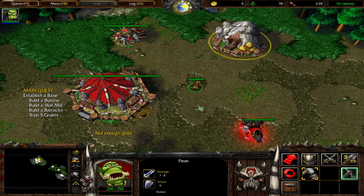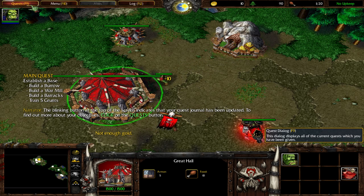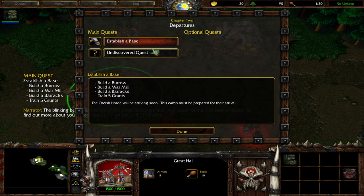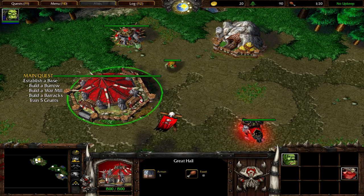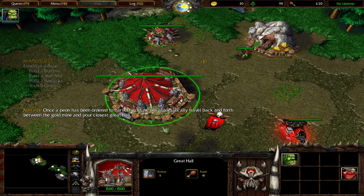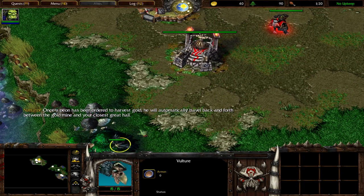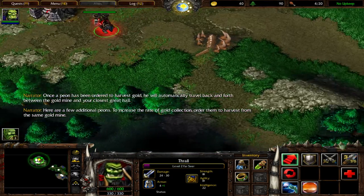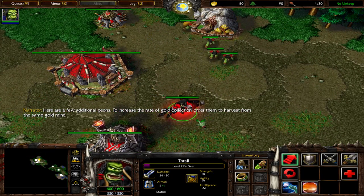We need more gold. The blinking button at the top of the screen indicates that your quest journal has been updated. To find out more about your objectives, click on the quest button. Establish a base — an undiscovered quest. Alright, as far as I know, good. Finally, this is a game where I can select multiple buildings. Once a peon has been ordered to harvest gold, you will automatically travel back and forth between the gold mine and your closest great hall. Here are a few additional peons. To increase the rate of gold collection — let's get on with it.